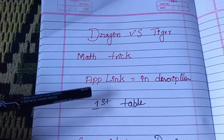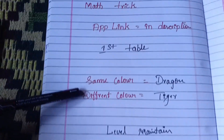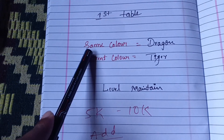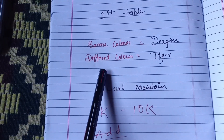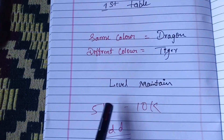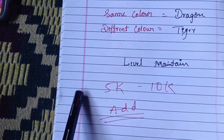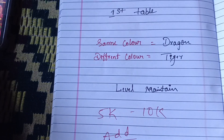This trick is made of the map trick. The application link in the description box will help you. So: same color dragon and different color tiger — same card in color same. So the next prediction: dragon card color different, red to black. Tiger prediction level maintain. Daily income generate. So now I have an example.